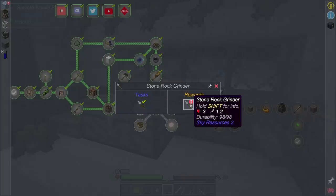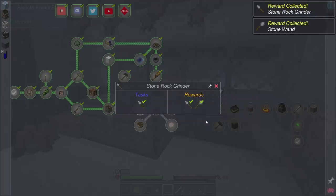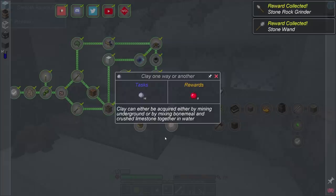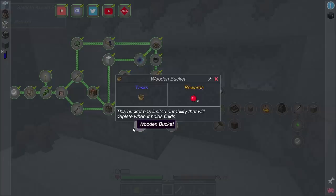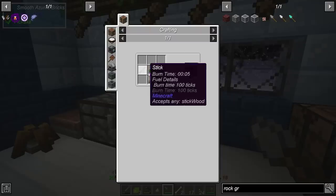This is going to give us another grinder and a stone wand. The wand we'll be able to use for building, so that's pretty cool. It wants us to get clay and also make a wooden bucket. A bucket would be nice so we can get our torches and sticks easier. It needs plant fibers and three sticks — we can probably handle that.